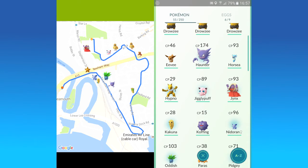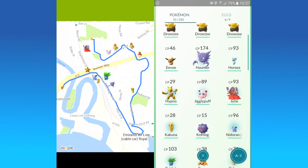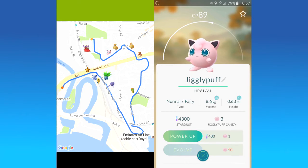The next one I got is a Jigglypuff — yay! Jigglypuff is quite strong. It's 89 combat power and she can be powered up from here, so she might be one of the better Pokemons I have. And she's cute as hell, it's a very cute Pokemon.